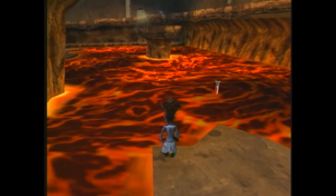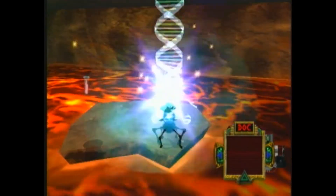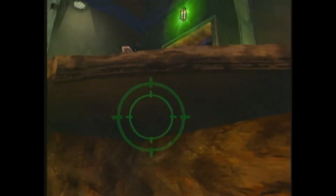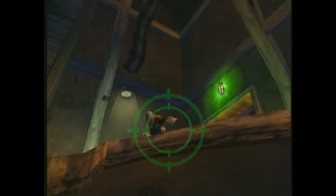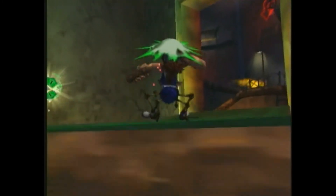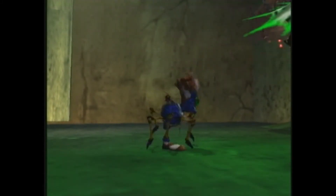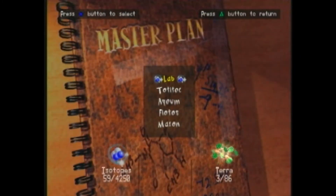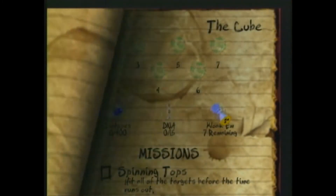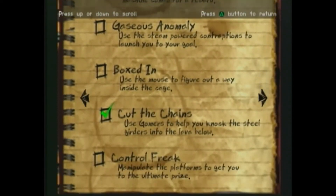Stand on the very edge of the rock, turn around, and face the ledge you want to jump up to. Morph into the spider, then aim your reticule at the biker guy — since it turns red, let go of the X button. Once you grab the piece of Terra, go back into your master plan and it'll show that you've completed the objective 'Cut the Chains,' even though you haven't actually done it.